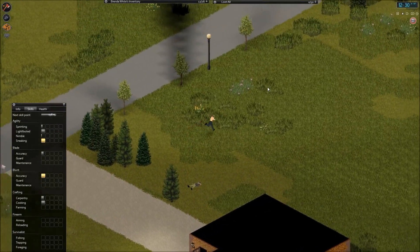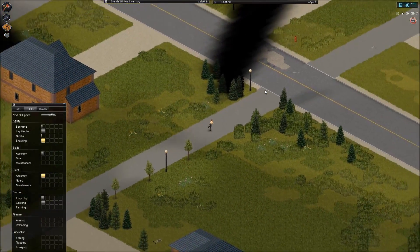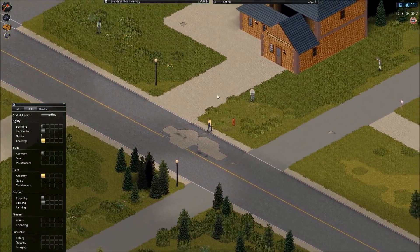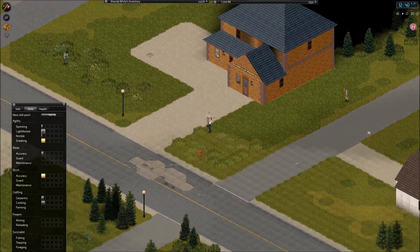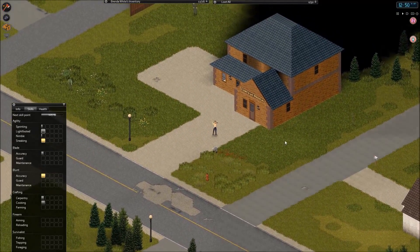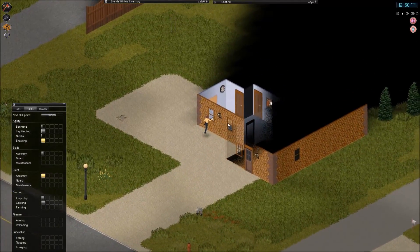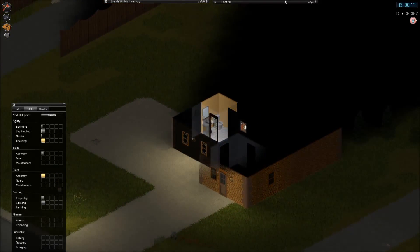We need to find nails and start creating fortifications like walls and rain barrels. Rain barrels are very important for our future survival because we are going to need all the water we can get. And this is a clinic — I'm going to go in there and check if there are useful things. Of course there are useful things. Let's grab them and drink some water.